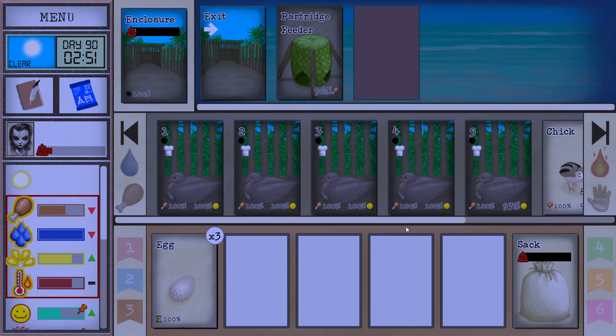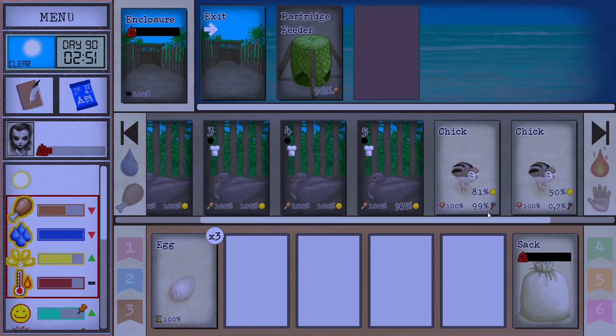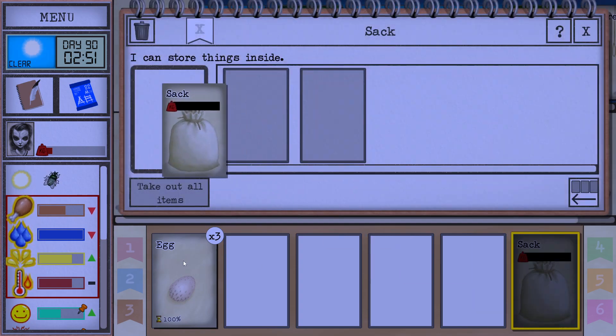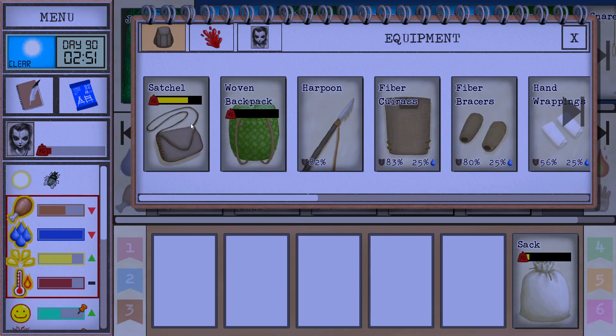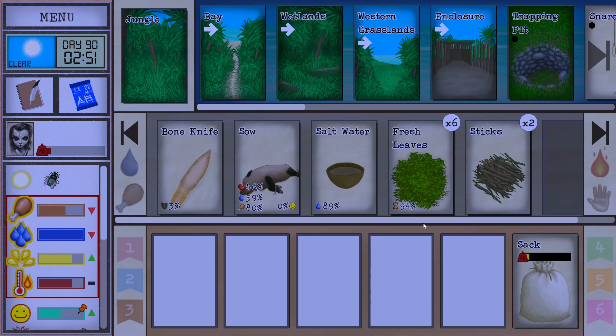We got a lot of eggs, and now we have two chicks. We're gonna eat those probably. This one's just about to finish — how unfortunate for it. I guess we can come back tomorrow for some boar meat. That's gonna work out actually, if we're gonna eat a chicken, which it seems like we are.